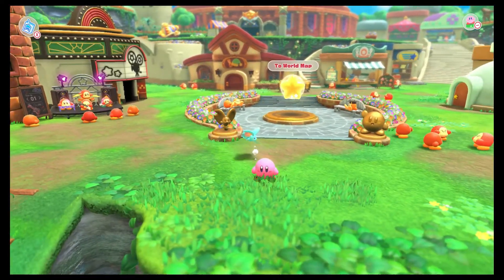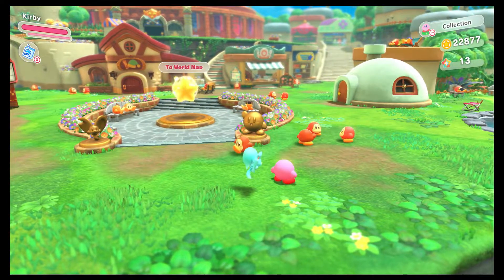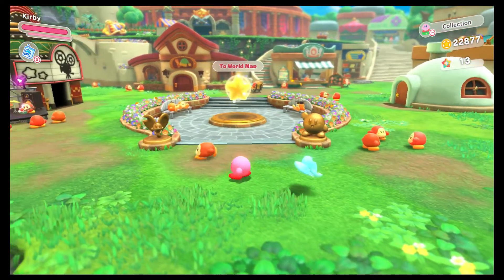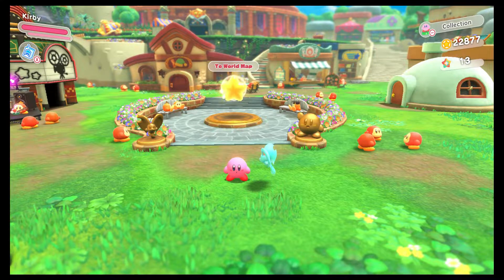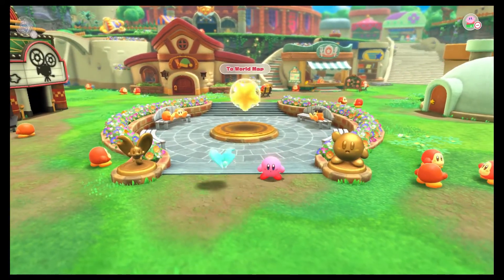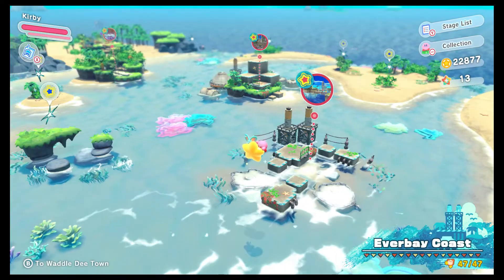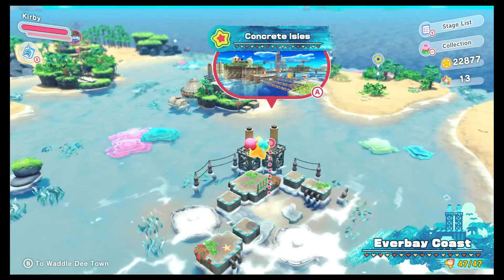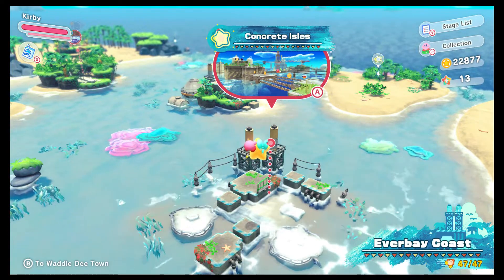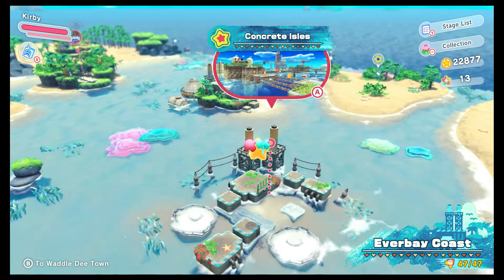For starters, I want to go over two little easter egg things that I've become aware of through other people posting about them, that I just want to show off just for posterity. The first one is over in Everbay Coast, the second level there, so I will meet you over there. Here at Concrete Isles, there's actually a really fun little secret that I didn't realize until after the fact, so I'm going to skip ahead a little bit into the level to show it off quick.